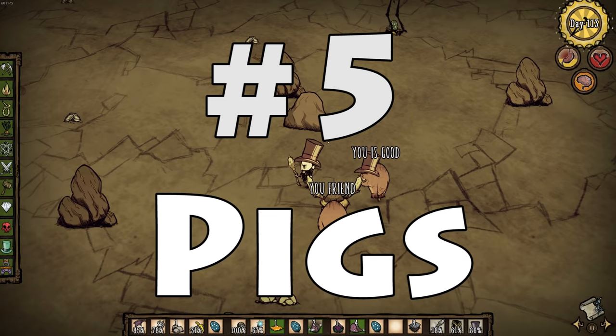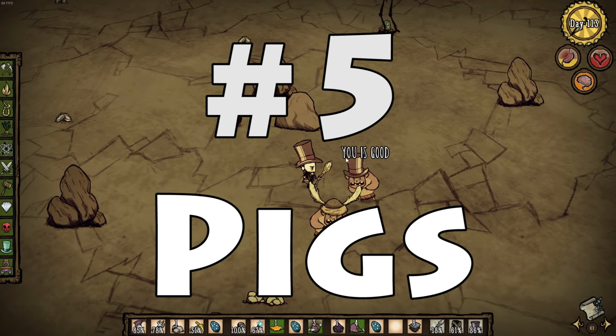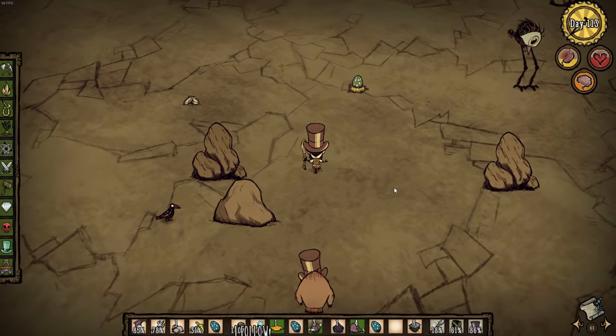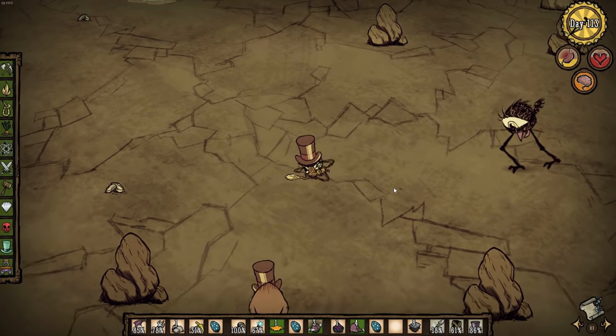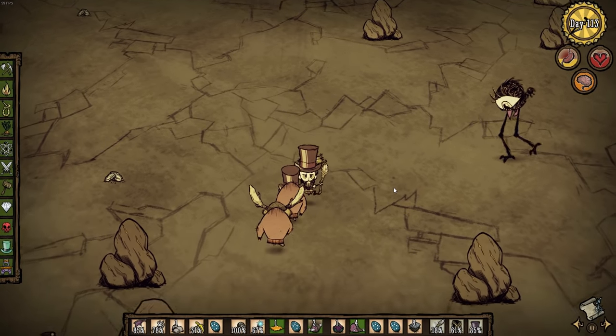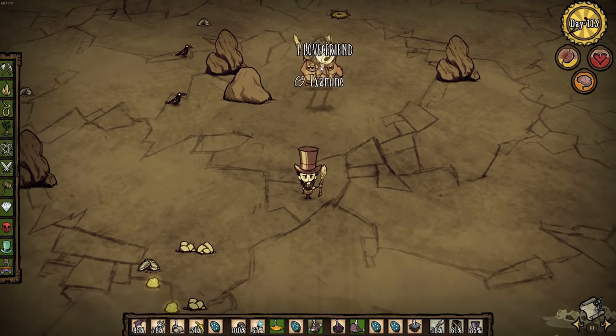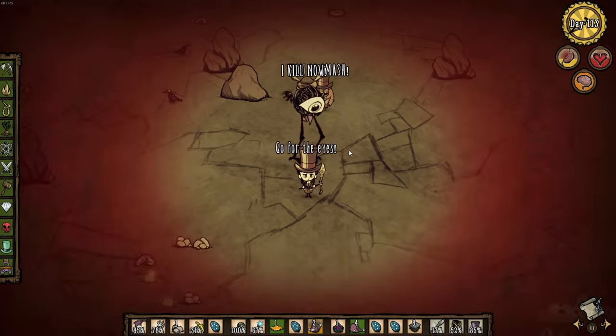Number five: pigs. As you are probably aware, you can ally with pigs simply by feeding them meat. So go ahead and give them a piece of meat and have a couple of them tag along behind you. And once you aggro a tall bird, make sure you grab their egg in the process because otherwise they will not follow you.